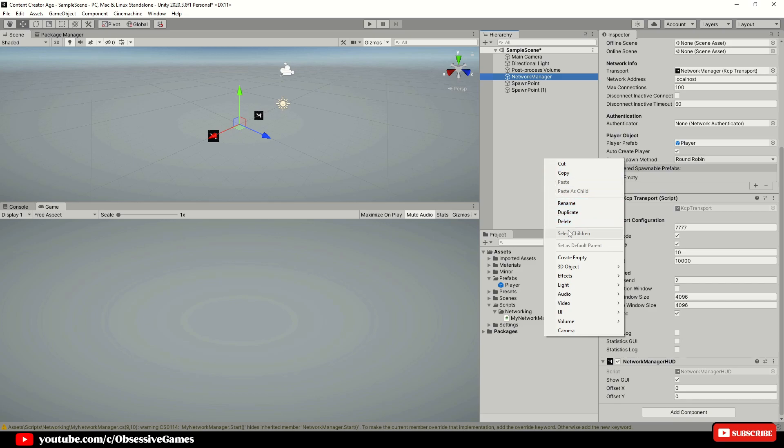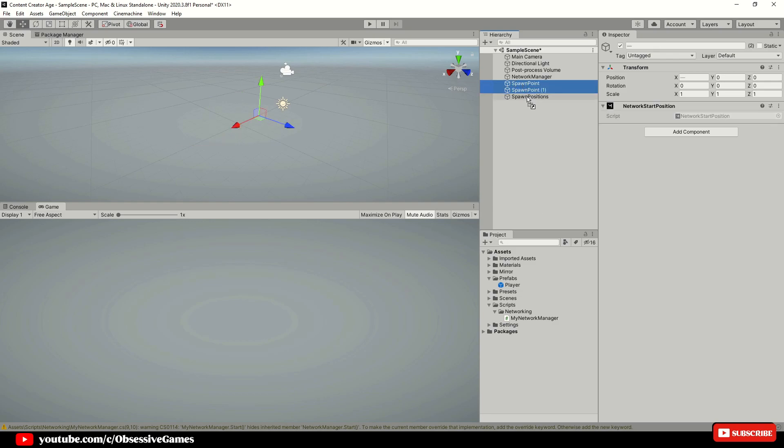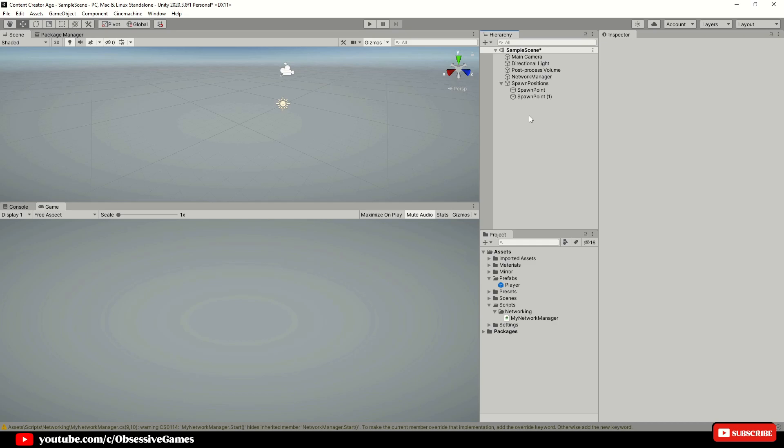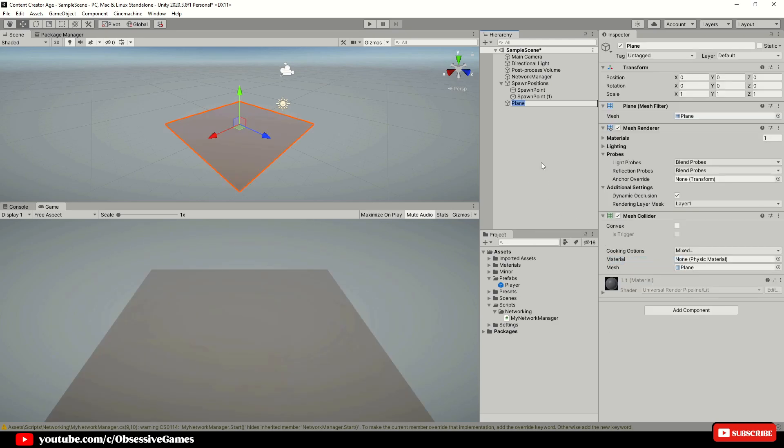We can then put both spawn points in one new empty game object and call it Spawn Positions. We will just leave the game with two spawn points for now and increase a bit later to test more than two players. Then create a new 3D plane object where the player can walk on and call it Ground. If you already have a terrain or a scene built then that is perfect.